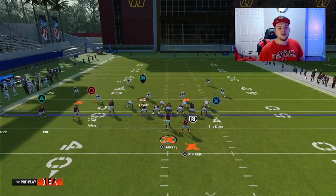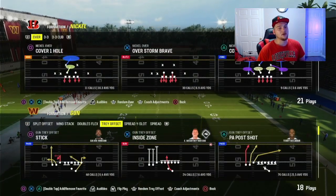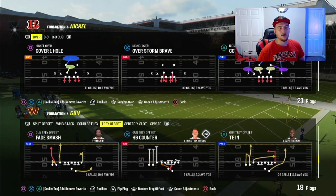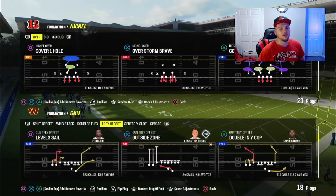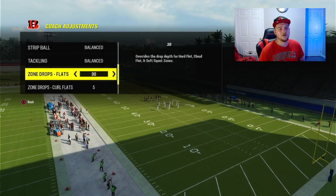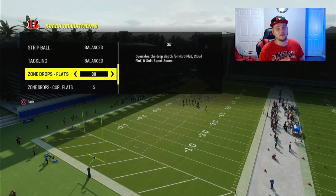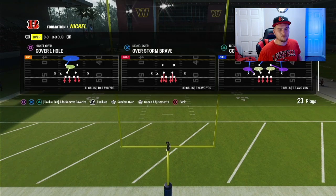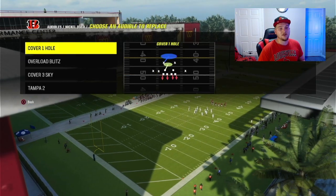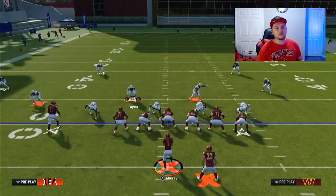So I'm going to show you guys how to combat this. We're going to come out in either a cover two or a cover four. I really recommend cover four and I'll show you guys why in a second. We can come out in really any play - we'll use level sail this time. On defense we're going to set our zone drops: 30 for flats and 5 for curl flats. A lot of people are running 25, but I think 30 is a little bit better post-patch. Corner routes are getting over 25 direct flats a little bit better now, so we're going to come out in either a Tampa two or a cover four and I'll walk you through step by step exactly how to do this.